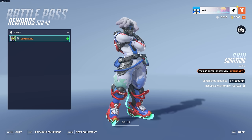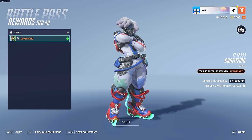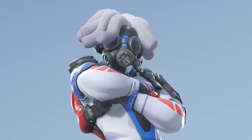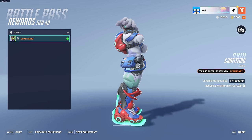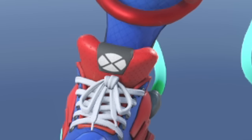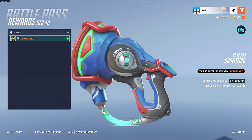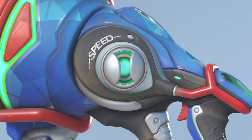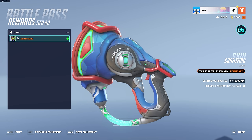At level 40 we have a legendary Lucio skin called Graffitiro. This skin is sponsored by Shock. I really like the do — it looks fluffy and bouncy and I'm a fan of that. His skates look like the trainers I wore when I was 12, and it's sponsored by Xbox too. The weapon looks like a nerf gun — you'll boop someone and one of those little sponge bullets will pop out. No time for healing — a true Lucio main skin.